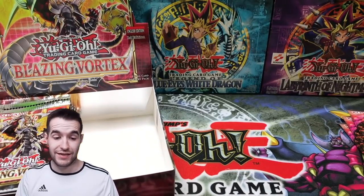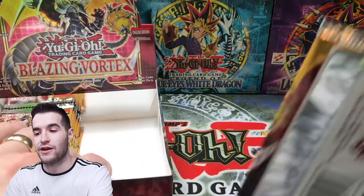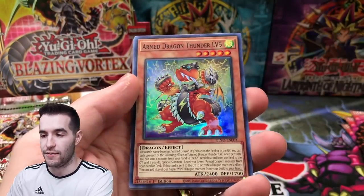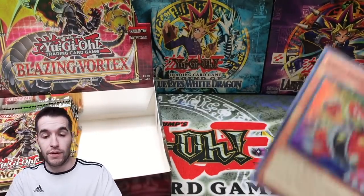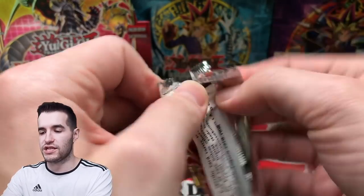By the way, you guys can win a free booster box of this — don't forget about the giveaway! Also, this is only for you guys who made it to the middle of the video: you get a 5% discount on the Yu-Gi-Oh Black Market site if you use code RUXEN34. That's my name. Armed Dragon Thunder Level 5! If you made it midway through the video, you're rewarded with a discount code.